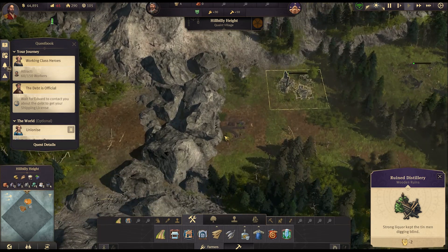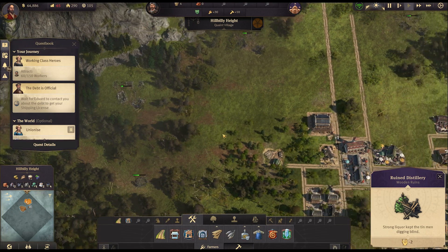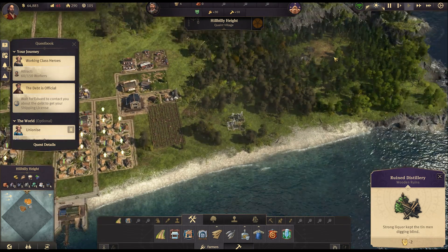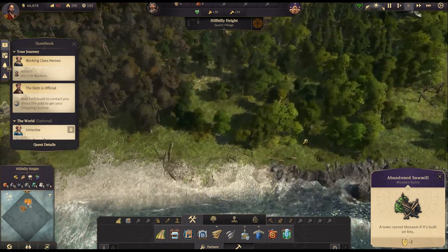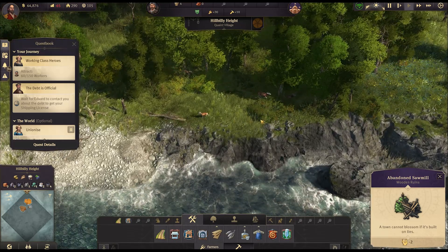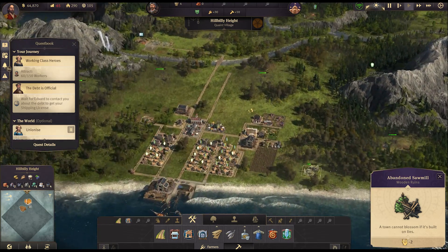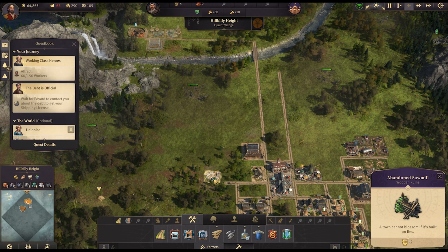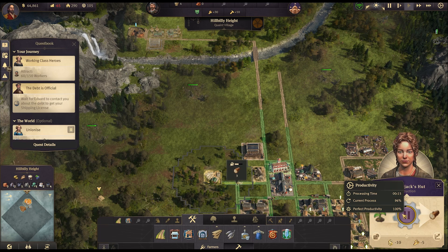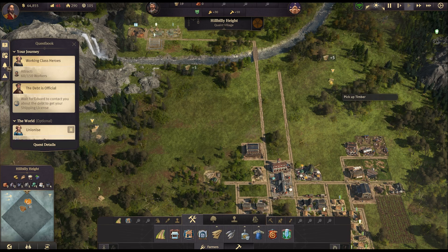Oh there are some train tracks there — I hadn't noticed that before. That's nice. Let's clear those ruins too. Oh, just some deer jumping around — that is insanely cute! This lumberjack is still at 100% productivity — excellent. Give us this timber, that'll help out immensely.